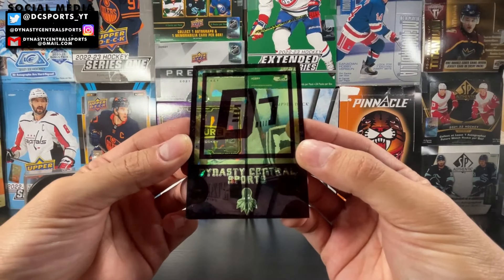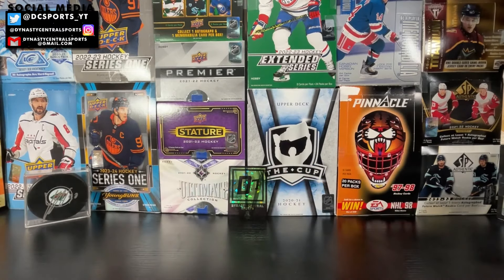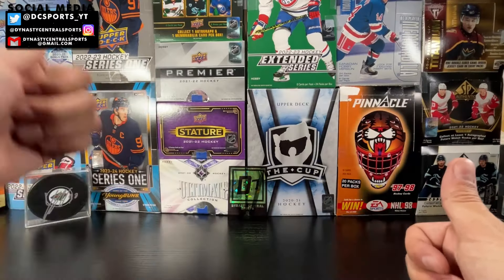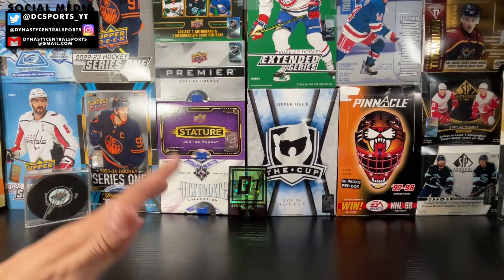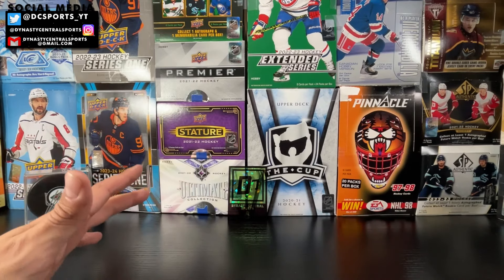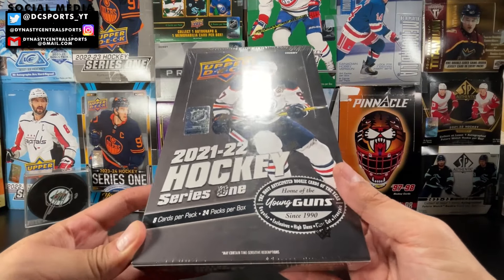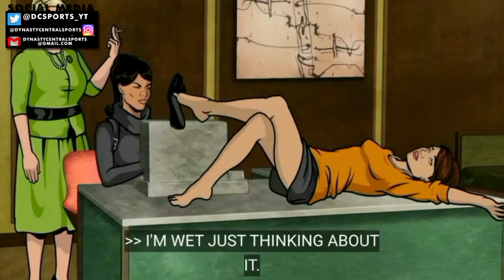Welcome to another box break here on Dynasty Central Sports. We're jumping right into 21-22 Series One Young Guns. What do you think of Cole Caufield? I like Trevor Zegris — not bad but not good. Jeremy Swayman — not bad. There are some great names in that set, and those are the top three. We are chasing a Young Guns parallel of one of those three names in this box.